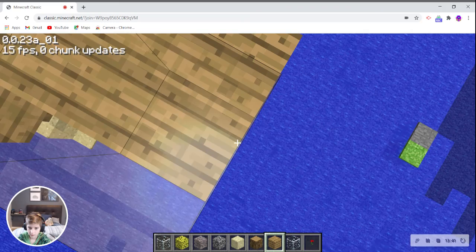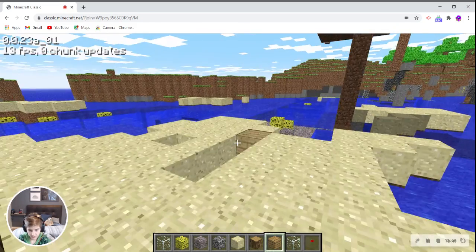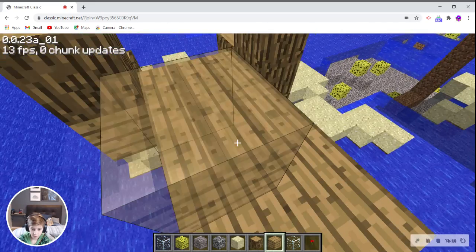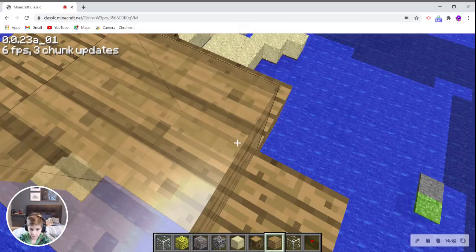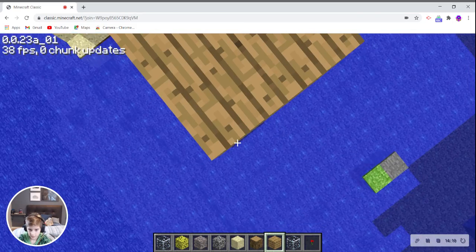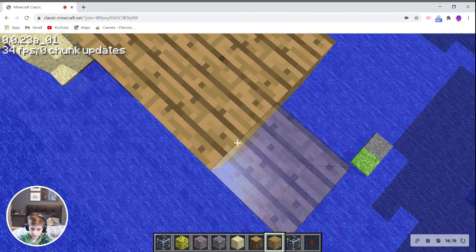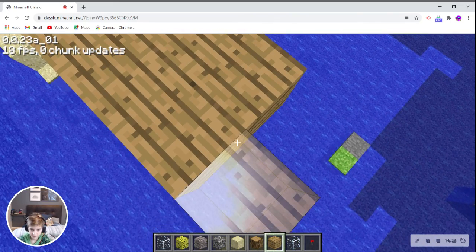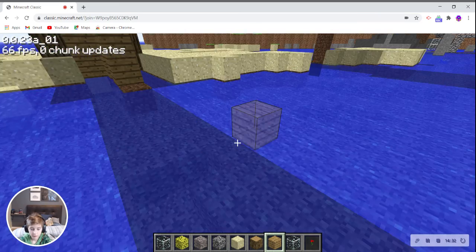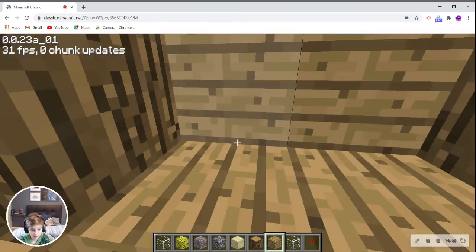The good thing about computer is like if you get that close to the edge you can still peek over it and place blocks — so that's a good thing about computer Minecraft. But controller is so much easier to learn; when you learn computer though, it's so much better than controller. In Minecraft it doesn't really matter. I don't know how many times I'm gonna fall off making this bridge — comment down below if you're keeping track.